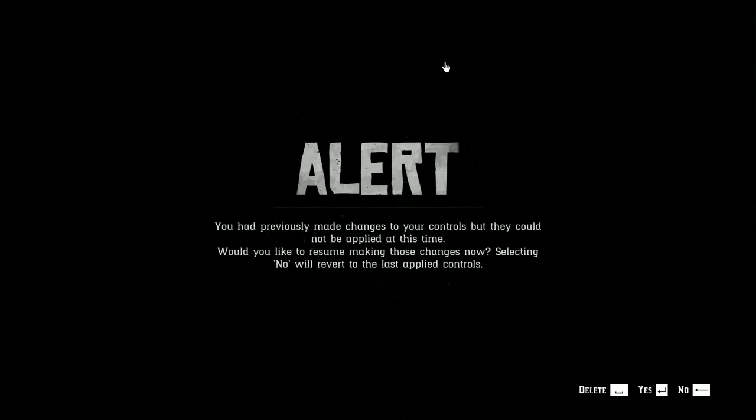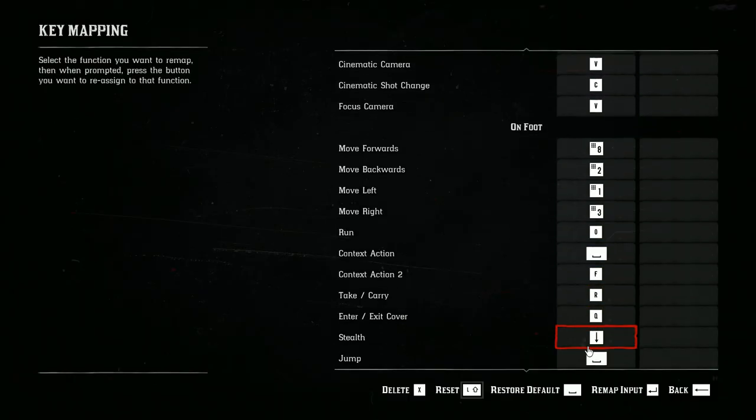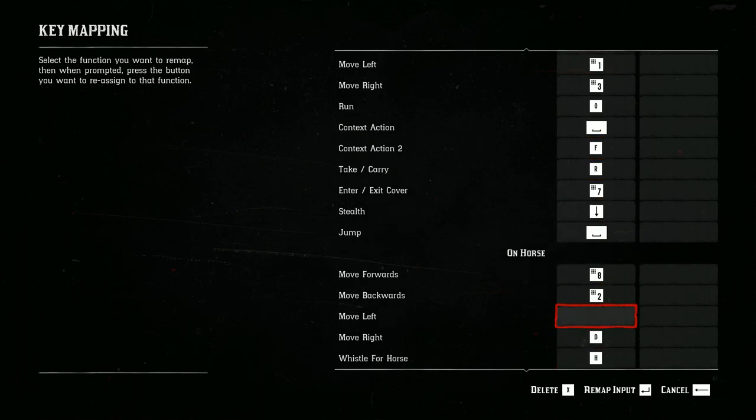I've previously made changes and it's asking if I want to continue, so we'll go back to continue. To make changes, you don't actually click on things — what you do is press the Enter key over the key you want. For example, I'll hover over Numpad 7, press Enter, and assign it to Enter or Exit Cover. You don't click on what you want, you just hover over it, press Enter, then press the key you want.